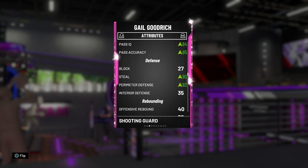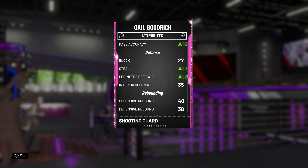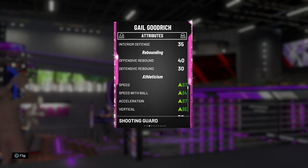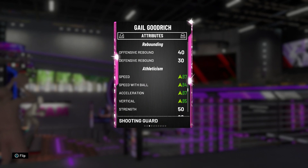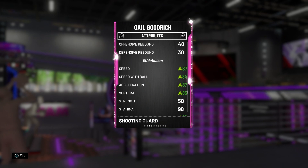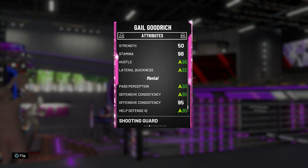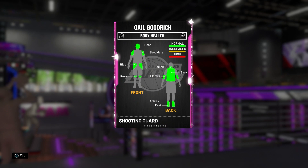Steal is 90, perimeter defense 92 — don't let that deceive you, he's terrible on the defensive end. You saw in gameplay I was getting cooked by James Harden — he cannot keep up at all. I was interested in his lateral quickness because he was very slow. Speed 87, speed with ball 84, acceleration 87, vertical 85, lateral quickness 92 — whatever, it is what it is.